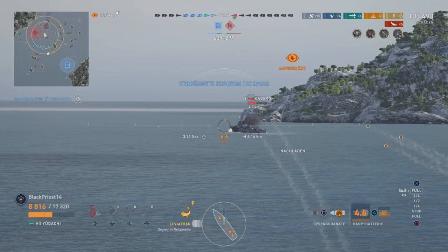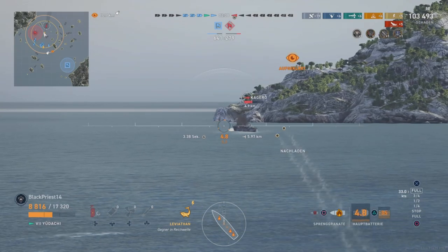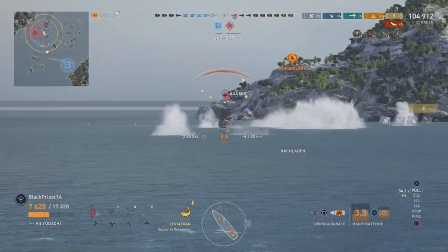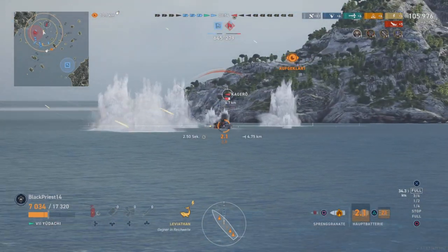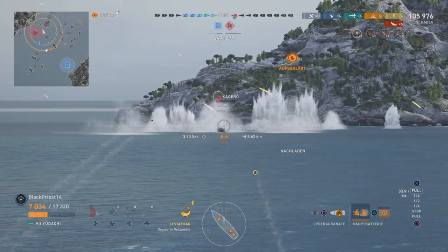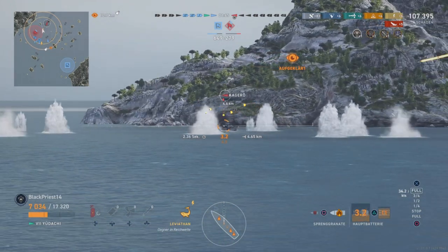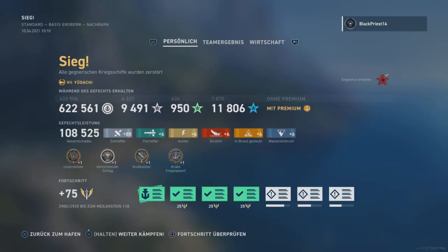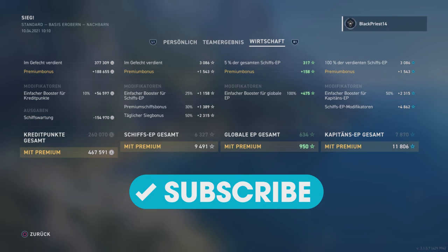Once again you can see how dangerous a Kurita-fit Yudachi gunboat is with 17k HP and 5.5 second reload — the Kagero doesn't stand a chance with only 4 barrels back and a slow reload. Yudachi with Kurita is a great destroyer hunter: good HP, decent guns, and really the best precision guns in the game. I hope you get some new impressions and try some different fits aside from the standard Tanaka build. Thanks for watching, leave your comments, subscribe, hit the like button, and looking forward to seeing you in another battle. Bye bye, see you next time!